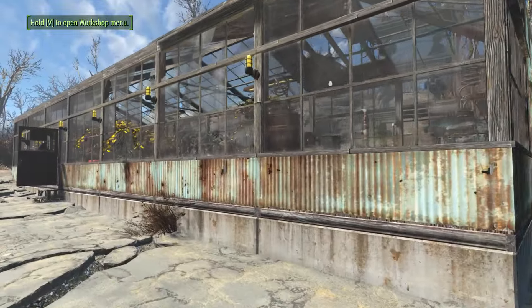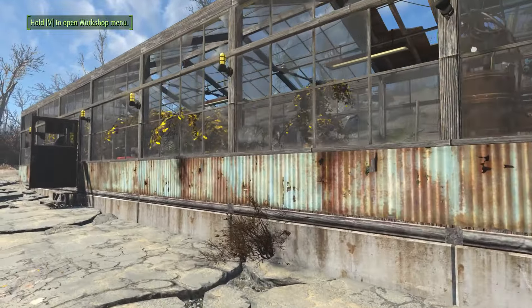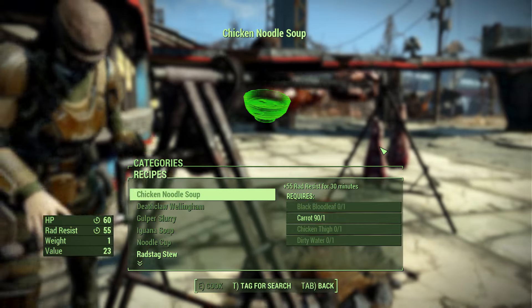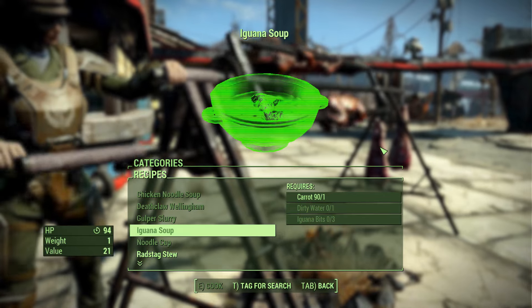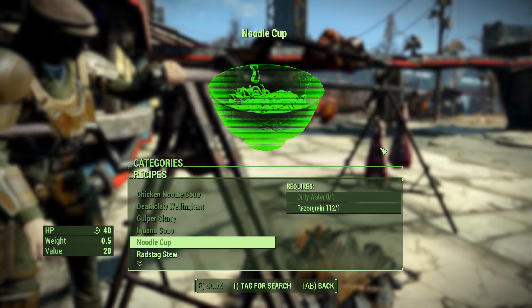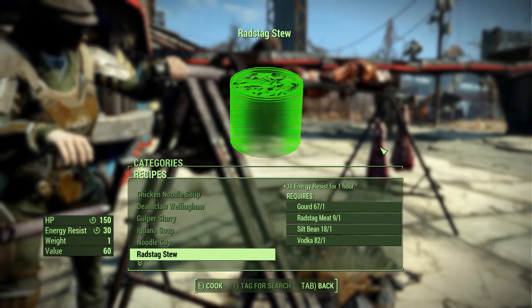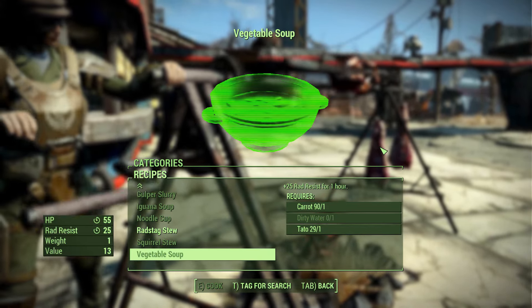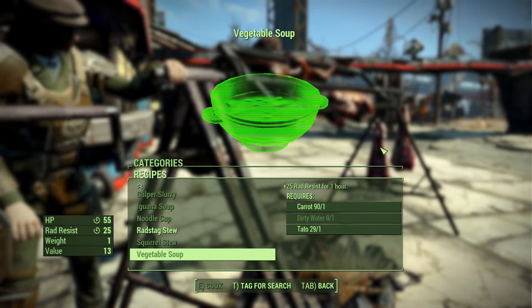Likewise you can just claim these settlements since they already have the farm set up. If you play survival you'll eventually want to make vegetable soups to quench both hunger and thirst, although melons do the same as well. Each settler will eat 1 food unit per 24 in-game hours.